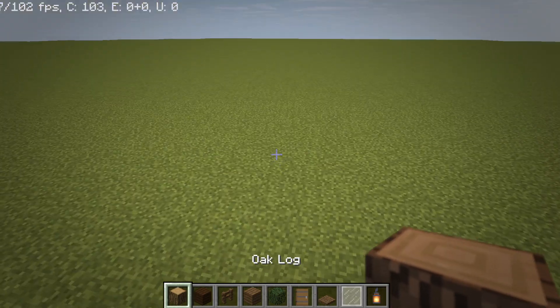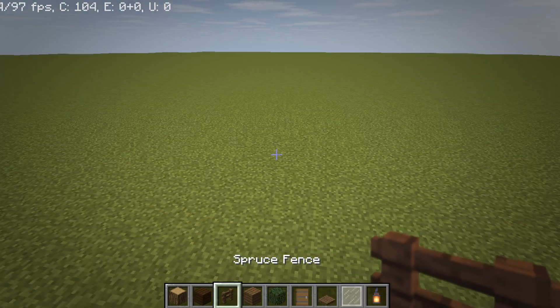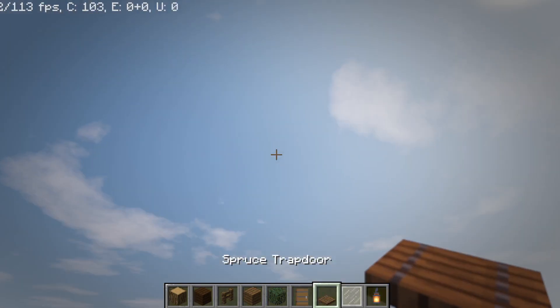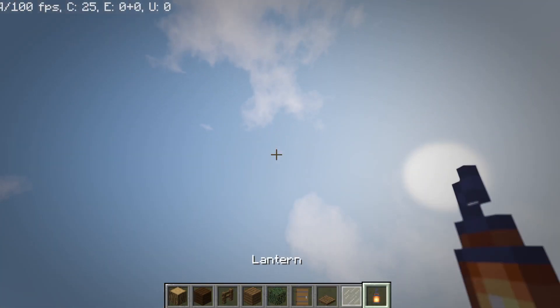You are going to want all of the things in my inventory: an oak log, dark oak planks, spruce fences, spruce planks, spruce leaves, spruce doors, spruce trapdoors, white stained glass panes, and a lantern.